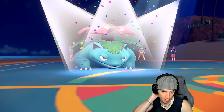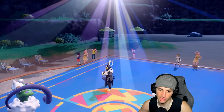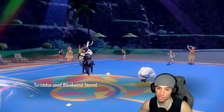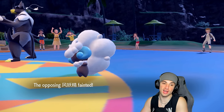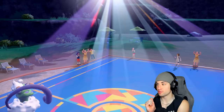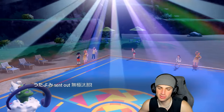If I can put Urshifu to sleep and go for Bleakwind Storm for a double KO, that could be good. They go for Encore though — and it's actually a really good Encore because they want to lock me into Sucker Punch. Sucker Punch ends up failing on top of that, which is good to know. Props to them for trying that — I thought it was going to work. We pick up a double KO, they don't get off Tailwind. I'm now anchored in Sludge Bomb though.